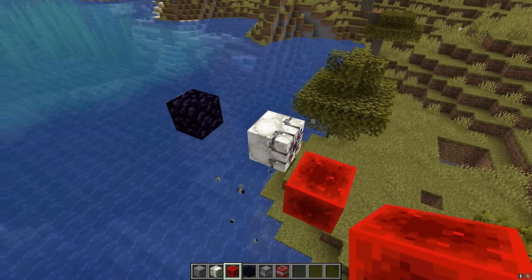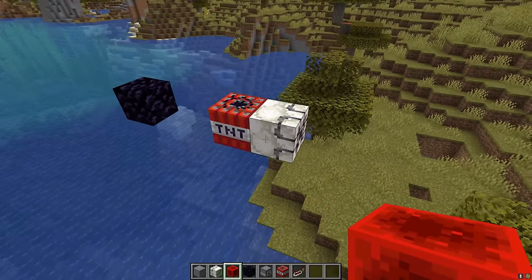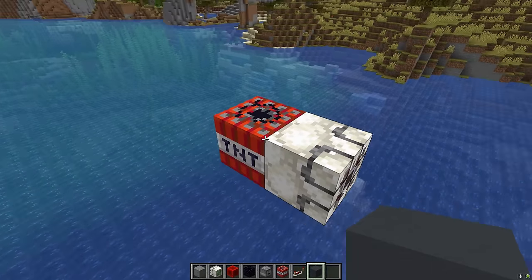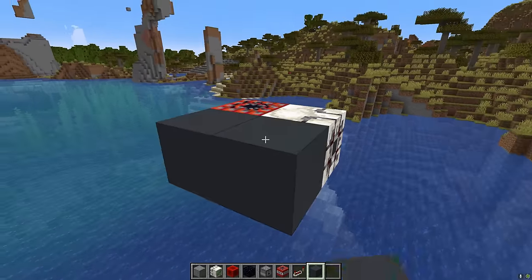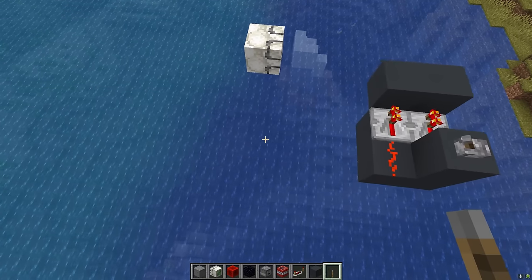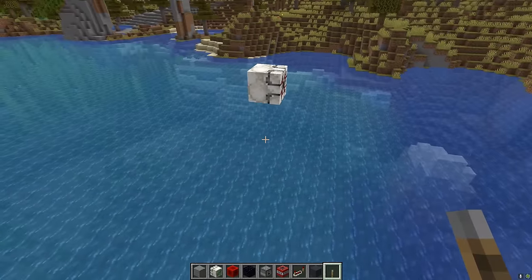Since we can't move dispensers with this thing because it just destroys them, I wonder if we can do anything with TNT. Maybe there might be some buggy behavior if I ignite the TNT and power the floatator at the same time. That was a bit weird — it looked a bit glitchy moving sideways, but it didn't really do anything special.